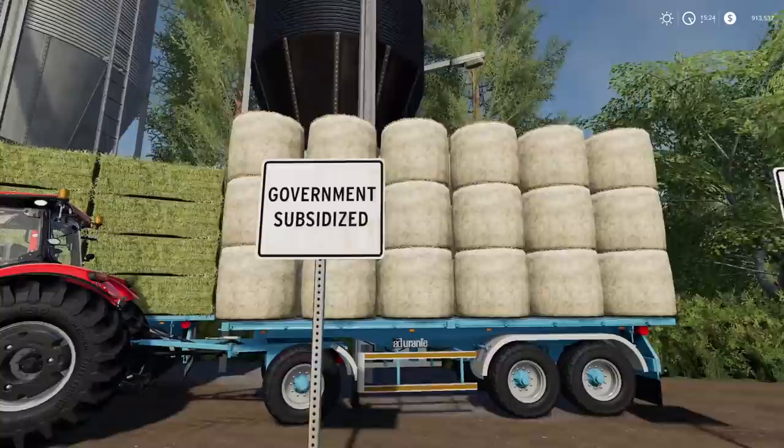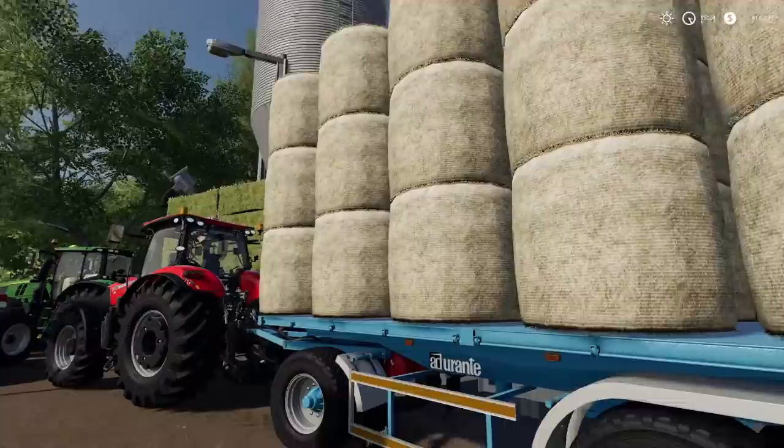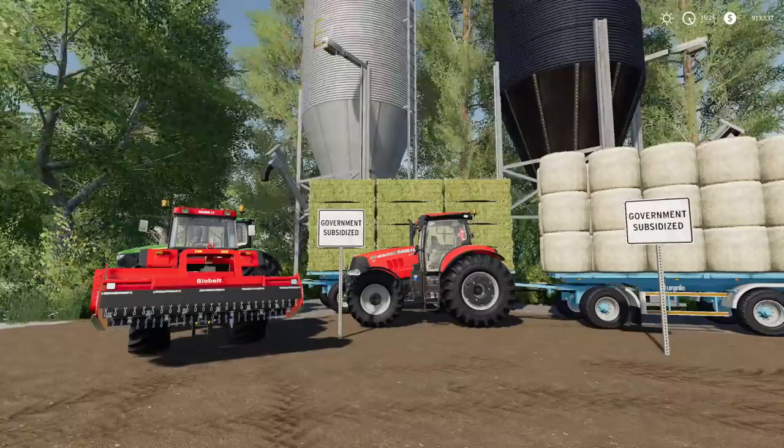Up first we have the Adorante Pack. Out of this pack there are two I want to talk about: the round bale auto loader and the square bale auto loader. To be very clear, these do not unload at all — they will tip backwards and everything will just fall off the back. The round bale version holds 36 and the square bale version holds 24.